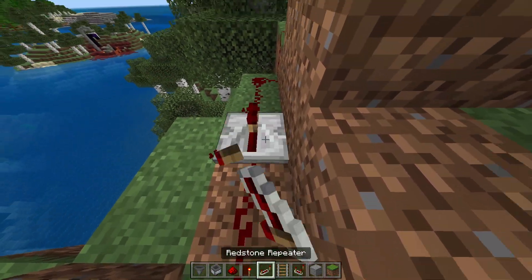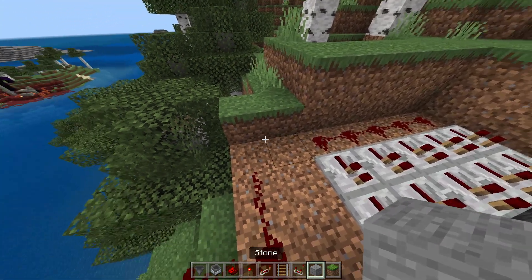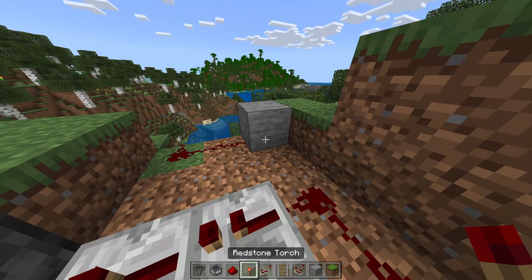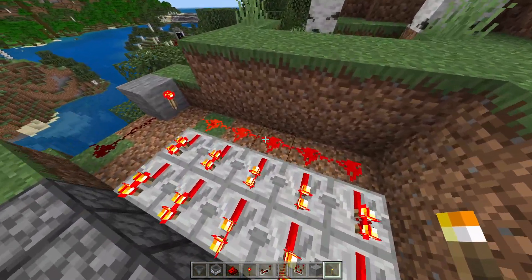Place a redstone repeater in the middle of the redstone connection so it is not getting weak. Now place a block connected with the redstone and put a redstone torch facing the redstone we placed behind the repeater. Now put the repeater to the setting I did.